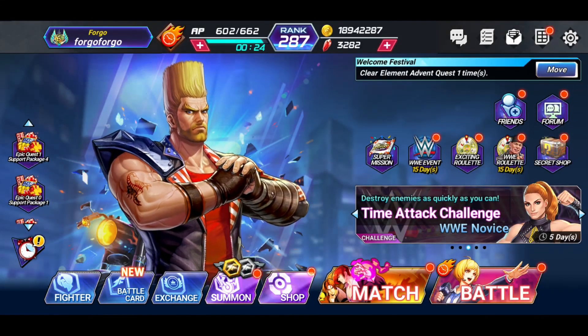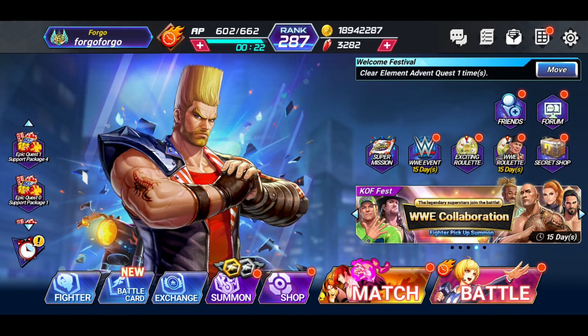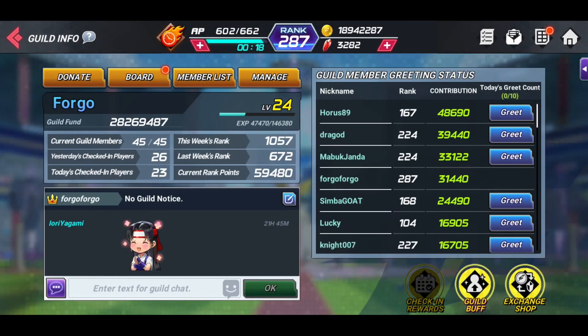Hello everyone, what's happening? This is Forgo, and today we're going to talk about guilds. So let's jump right on into it. We're jumping to the guild here. Now the first thing I want you to notice is that my guild is at level 24. The level of the guild — whenever it reaches level 15, it's going to unlock your guild buffs.